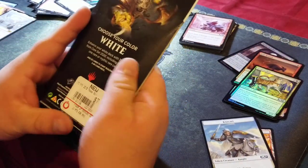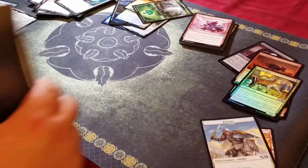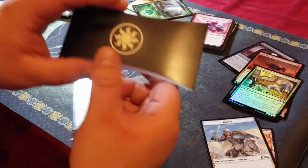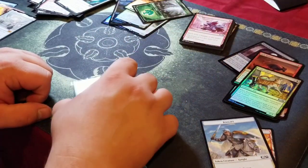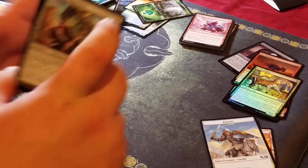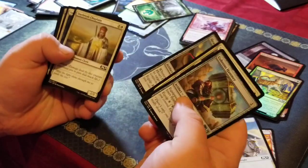We got something else here today — we picked up a Core Set 2020 white-themed booster, probably some whack stuff in here but you never know, guys, never know. Cool little plane symbol thing, let's see what we got. The M20, bringing it back a whole year ago.